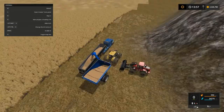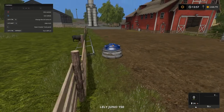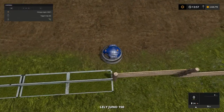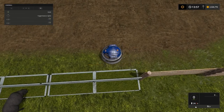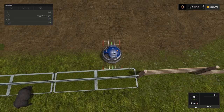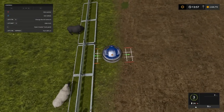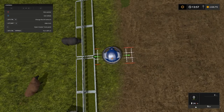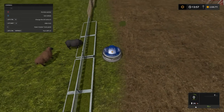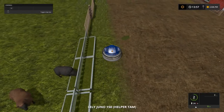All right, we're doing a good unload there. We're going to go ahead and get this guy lined back up — one kind of parallel line there.